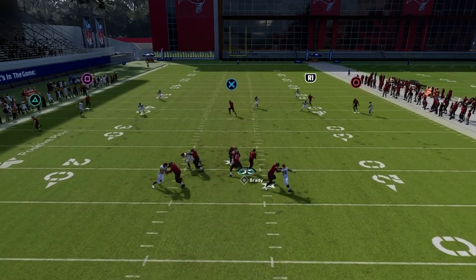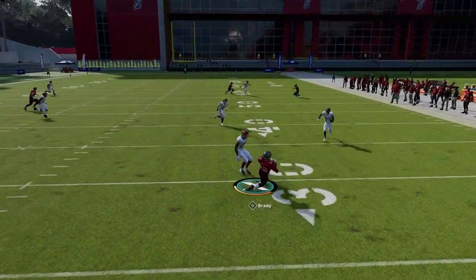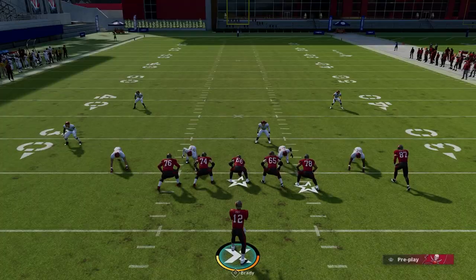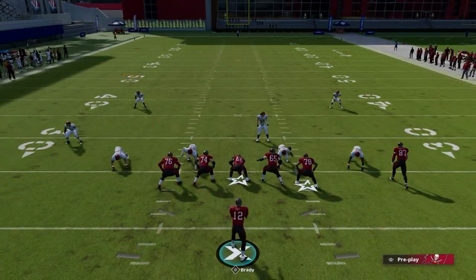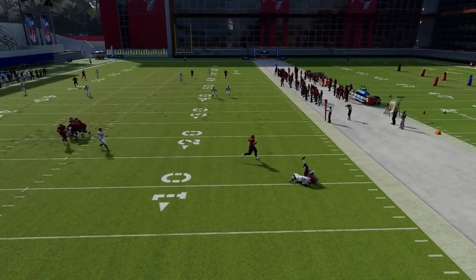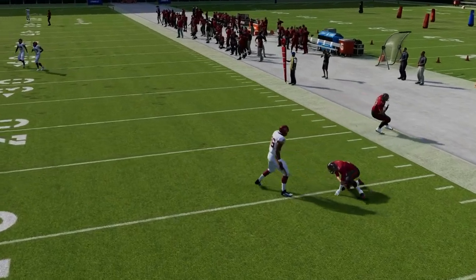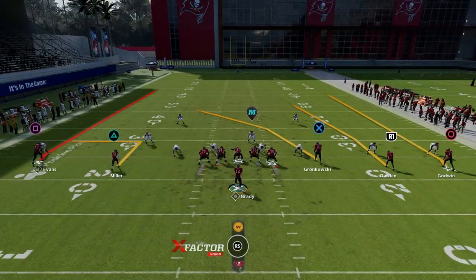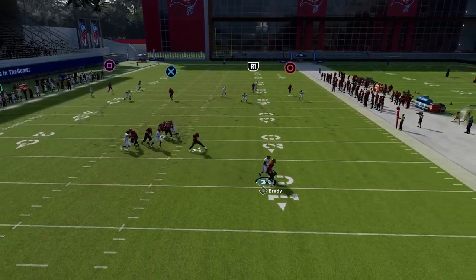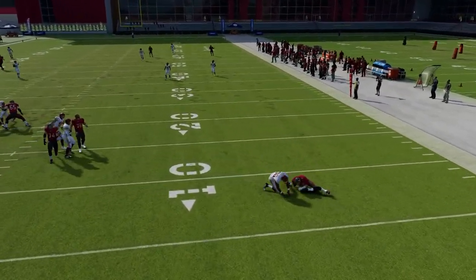Say you climb the pocket and then take off — also slide, definitely. If you're going to scramble, slide. We don't want to take a hit with our quarterback. As soon as we roll out, we are getting shedded by this D-end. This is just how the game is coded, there's really nothing we can do to change that, but it's really important to not do that. Why take extra sacks if you don't need to?